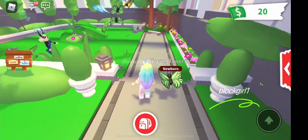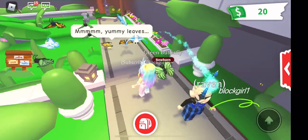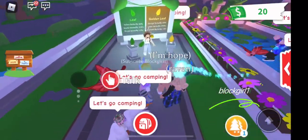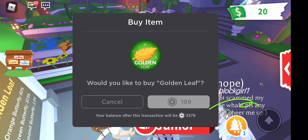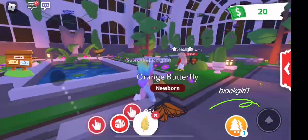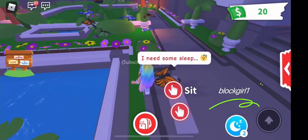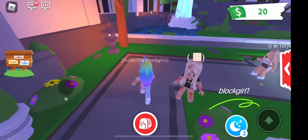Let's go try this other golden leaf again. What's it gonna be? Another orange butterfly. Just keep trying a couple more times to get that diamond one — fingers crossed. Oh, it looks like another green one, but it is a legendary, so that is okay.